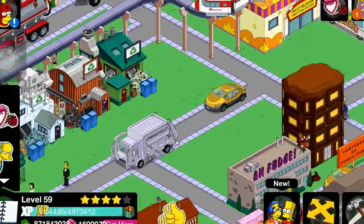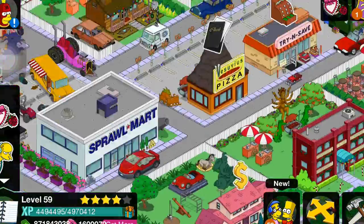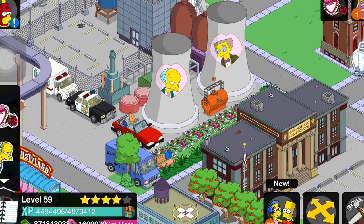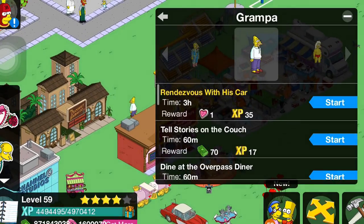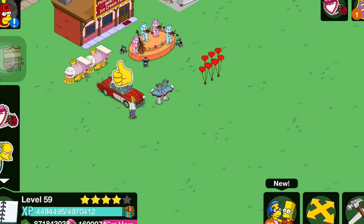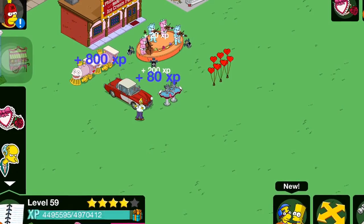We also got this building right here — a little facade, pretty cool. Okay so let's get Mona right now. Grandpa's rendezvous with his car — this animation is pretty awesome when it comes out.